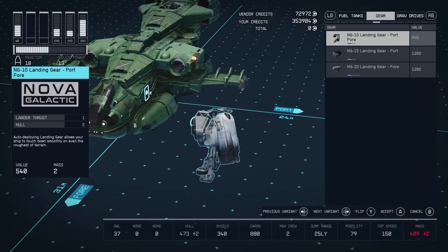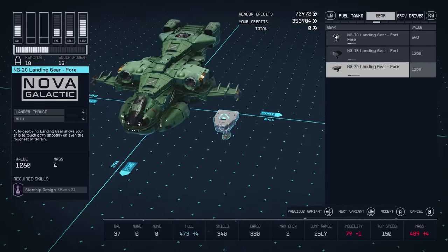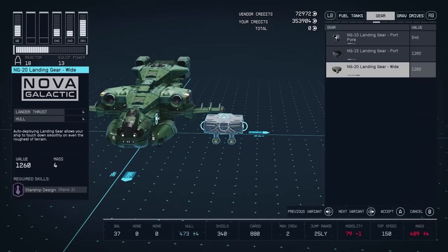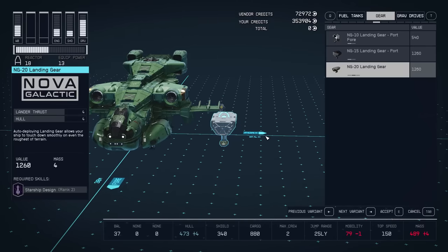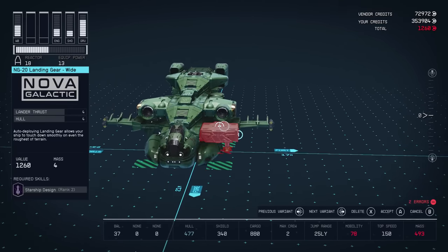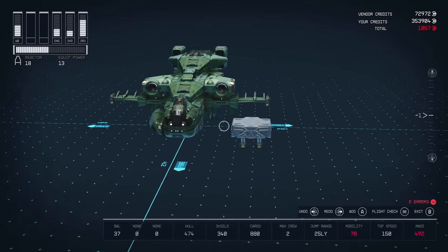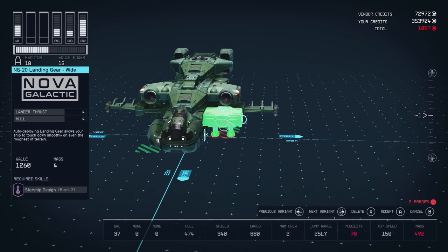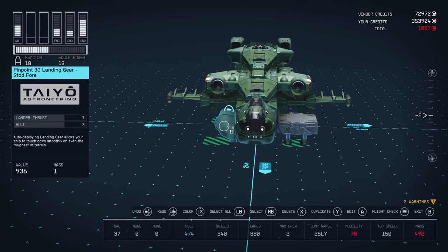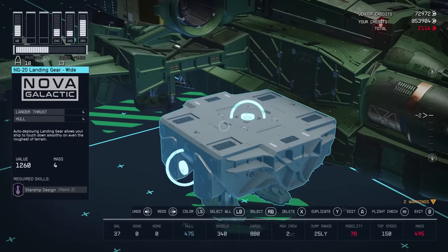Switching from landing bays to landing gears, the NG20 Landing Gear Y is available in one place: New Homestead on Titan. It also requires you to be level 14 and have Starship Design rank 2. It's the most powerful landing gear in the game, with four mass, four thrust, and four hull — perfectly balanced in every way. So if you've built a particularly heavy ship with loads of parts, bolt on a few of these landing gears and you'll have enough thrust to get off the ground.